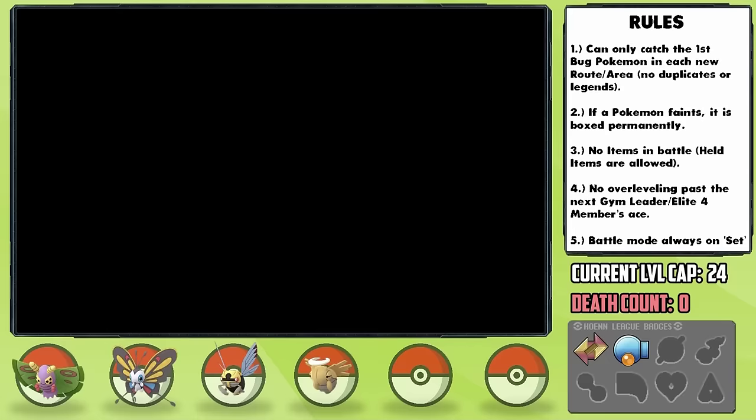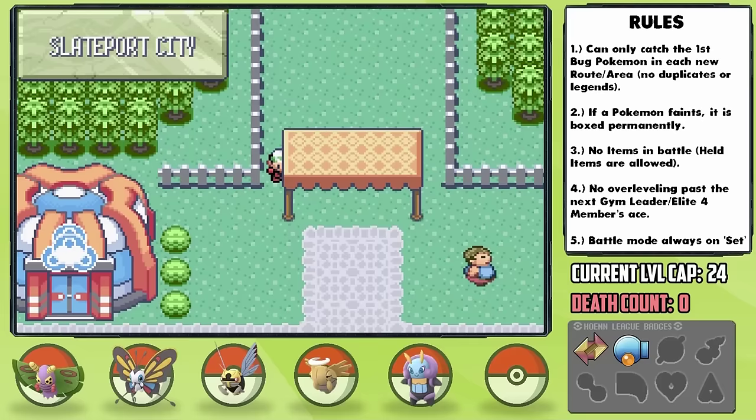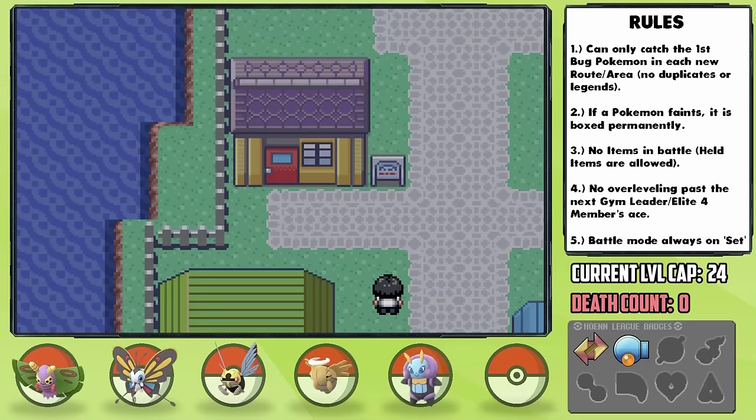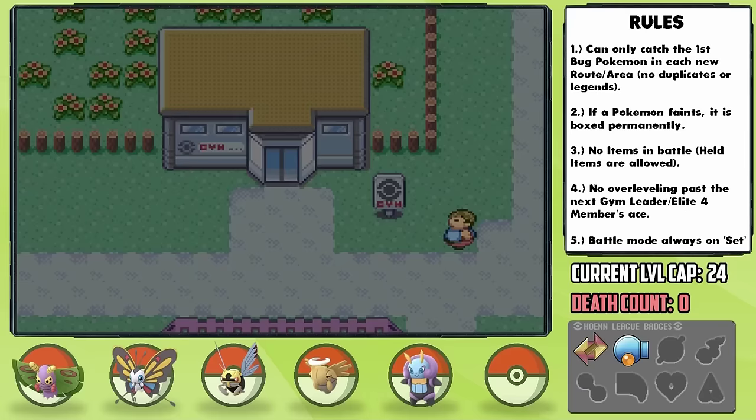I catch Illumise and nickname it Dot. Dot has a Rash nature, plus Special Attack and minus Special Defense, which isn't bad, although Illumise's level-up learnset is disgusting. Our last task is to head back to Slateport so we can use the Name Rater to nickname Shedinja, since we didn't get the chance to when it appeared out of nowhere. 'Molt' it is. The Mauville Gym is upon us — an Electric-type gym — and since most opposing Pokemon don't have a way to hit Molt, we can whittle most of the trainers down with him.